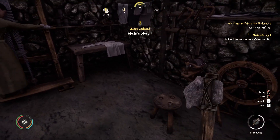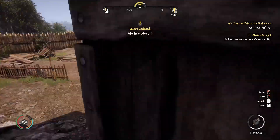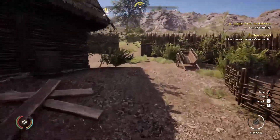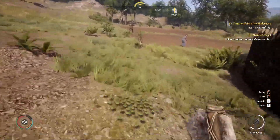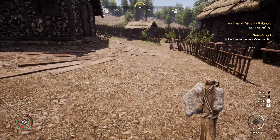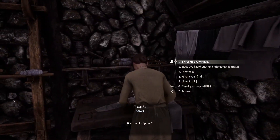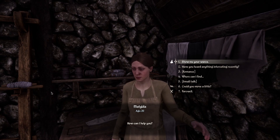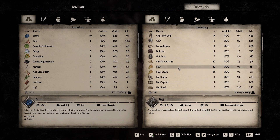We got that done, but the problem is we're out of money. So I'm going to craft some tools here, sell them, and pick up the winter clothing — at least that, maybe more depending on how much time we have. I was able to make some tools, got those sold, and I've got a little more coin. That backpack is wonderful — being able to carry so much more. But we also need some winter stuff.